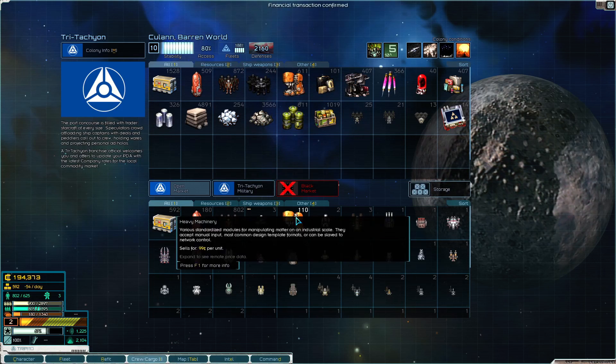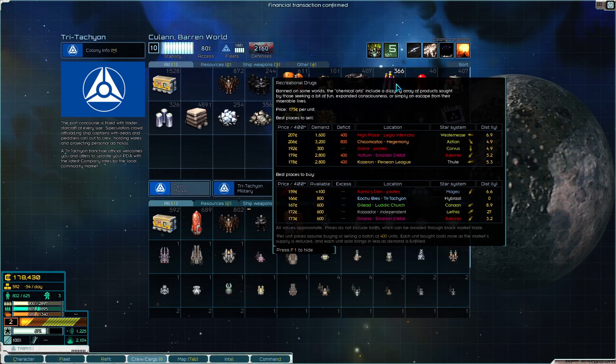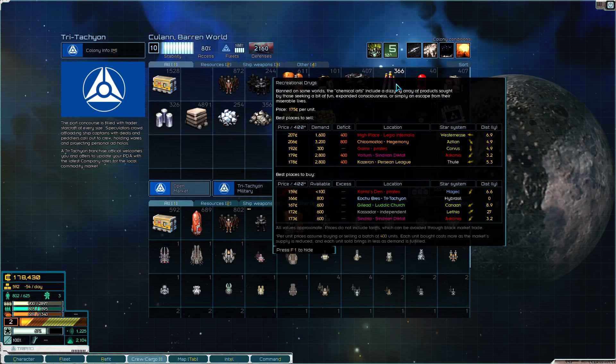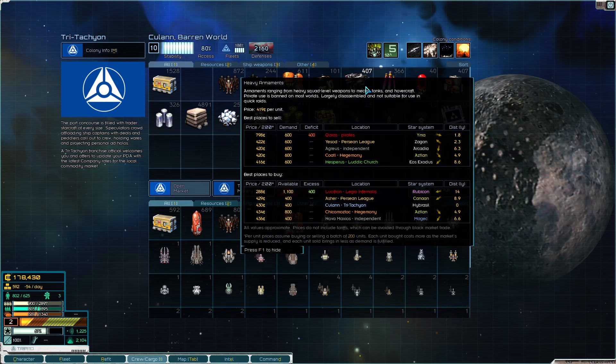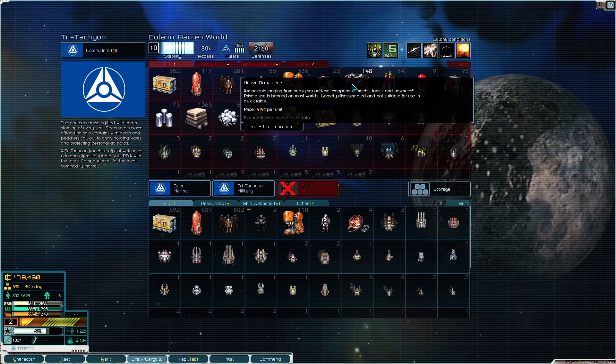Need fuel and maybe some drugs. The Legio Infernalis is buying them for 207 but that's just not enough - I need someone paying a lot. The pirates are paying 800 for these - okay now we're talking!